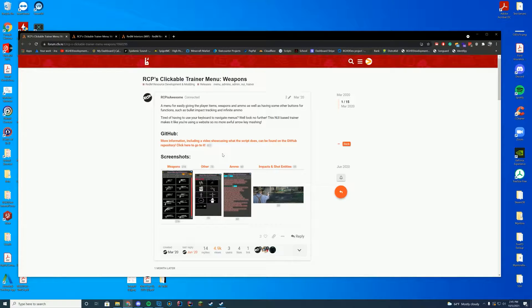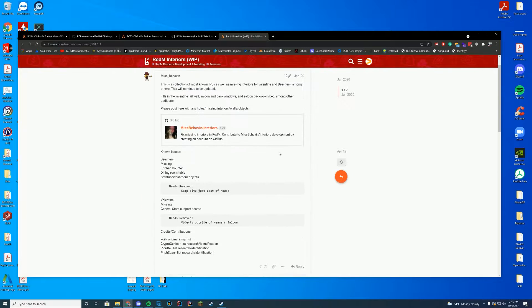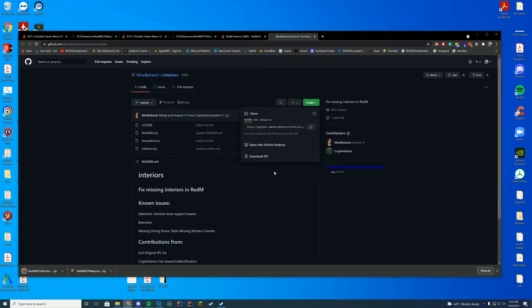So the first thing we're going to do is click the GitHub link for each of these resources, because they all lead to GitHub. Then what we're going to do is click the green button and go ahead and press download on each of these, just so we have them all as zip files. And we're just going to open these up as zip.